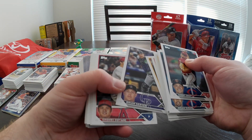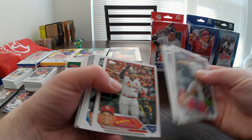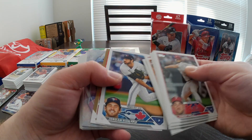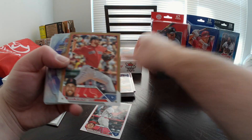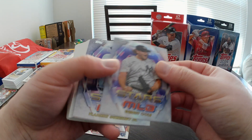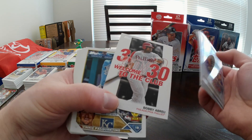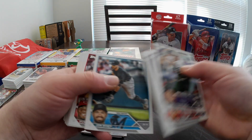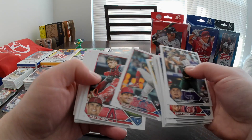Brian Serven, there's Ohtani — decent card. JJ Bleday, Cody Clemens. We've got a gold — Josh Winckowski, 2001 out of 2023 — and we do have a Chrome Stars of MLB. It's Gerrit Cole. Ohtani, Corey Seager, 88 Topps, 30-30 Club, a Bobby Abreu, and a Vinny Pasquantino rookie card. All right, first numbered parallel — haven't hit any huge rookies yet. Mark Appel.